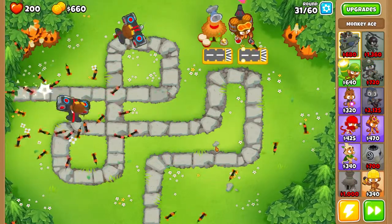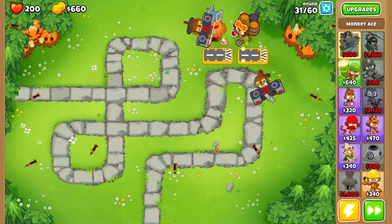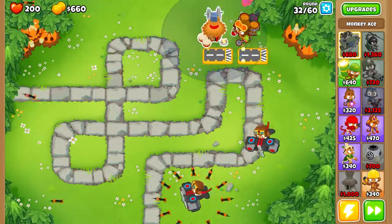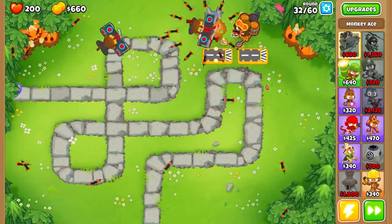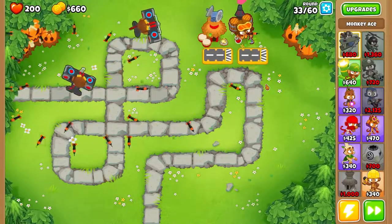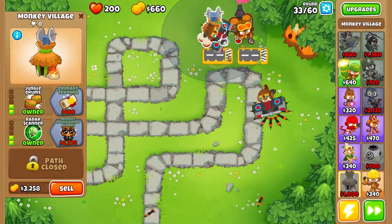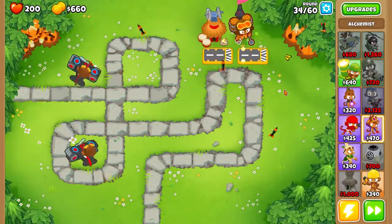And you are set. This will beat every single Deflation in the game as long as these are all in range of each other and as long as you have the room. Some of the maps are slightly harder — a lot of the water maps, you might have to buy a raft or two. It's important that the Village hits everything and the Alchemist can buff these two. If they're like this, you'll be fine.